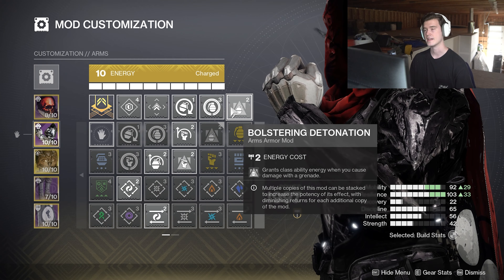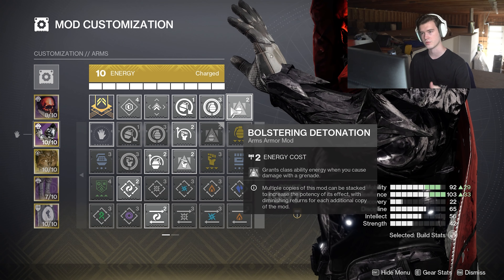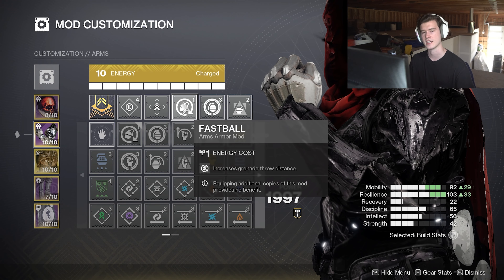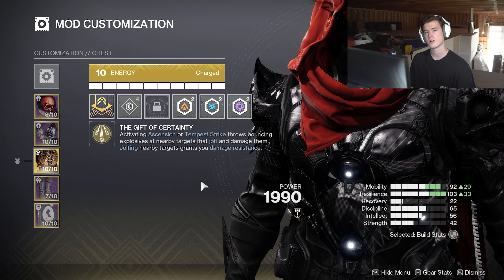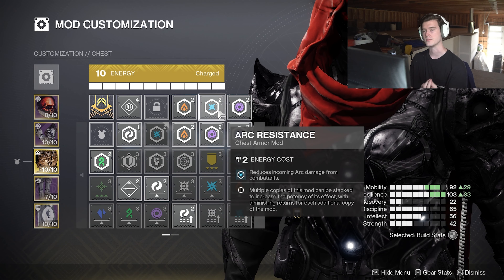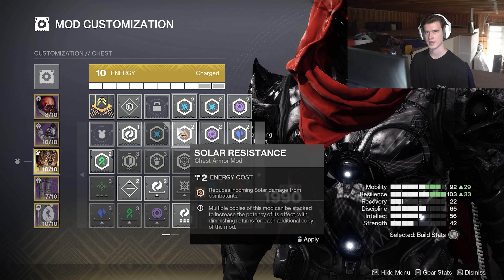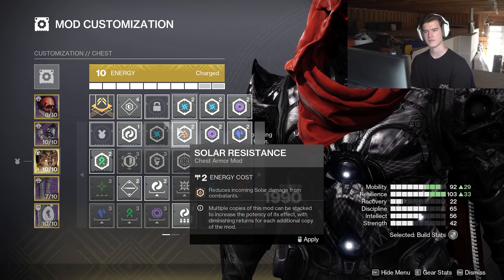On the helmet we have an orb maker for our weapons. You will most likely be wanting to run a volt shot weapon for jolting enemies, which makes you damage resistant as long as they're within a certain range of meters. So with that you'll just be making orbs off of that as well, and with these orb spawns it will tie into a couple other mods later on. For the remainder of the helmet it's just Heavy Finders and Scouts simply because nothing else here is really worth your time.